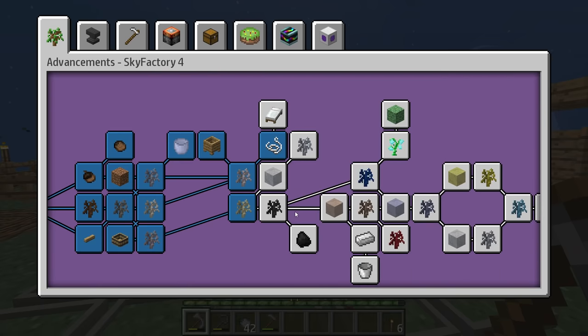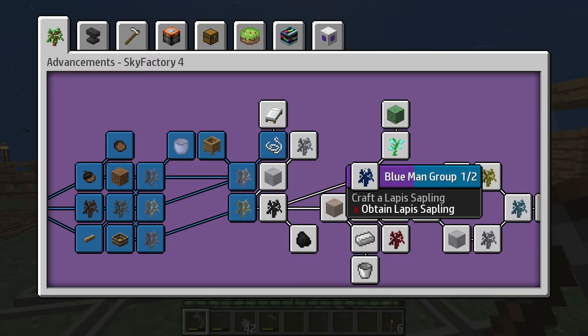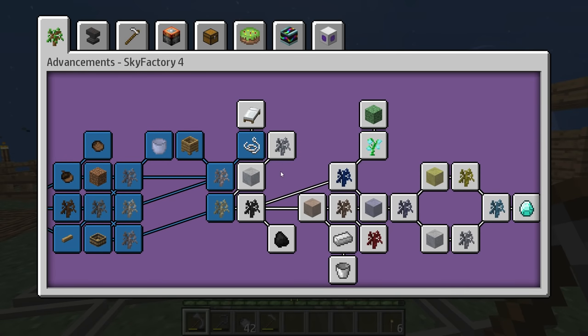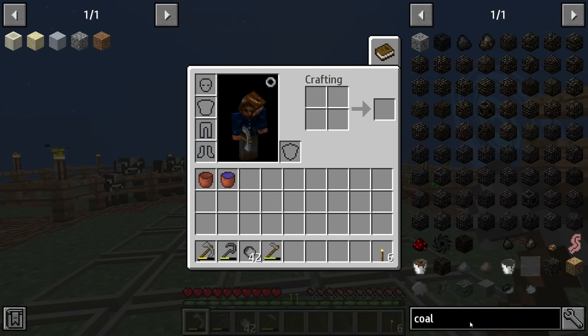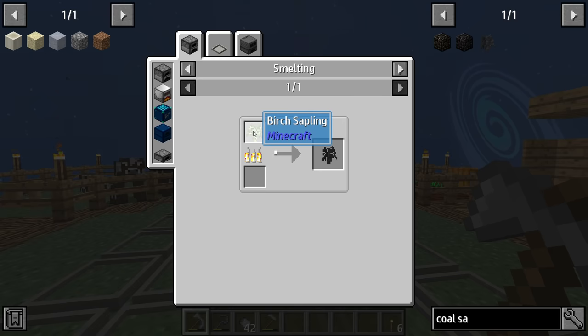Right off the bat, let's jump back into our quest list. We have a couple things we need to push towards and finish off most of these saplings. I think we could probably get most of these saplings all the way up to diamond today, as they are not really that difficult once you hit this point. As of right now, we need to obtain a tin sapling and a coal sapling. But first, we should probably work on the coal sapling. The coal sapling requires a birch sapling, and it just gets smelted. It's that simple.